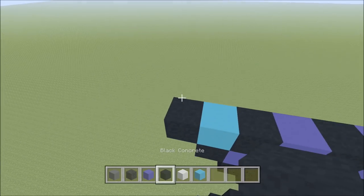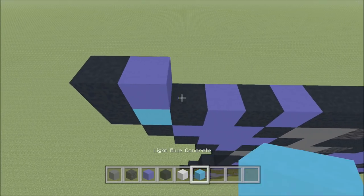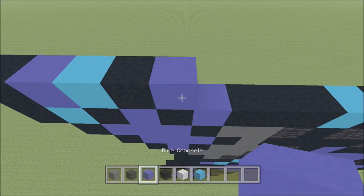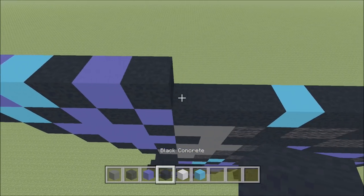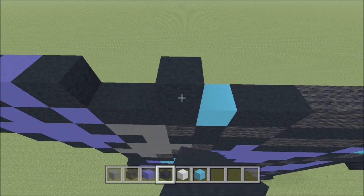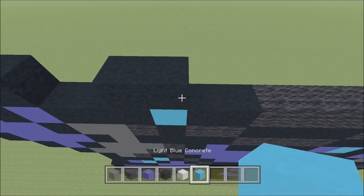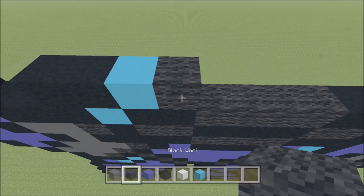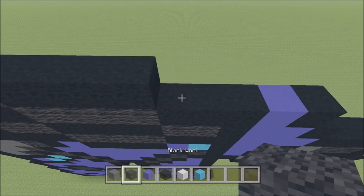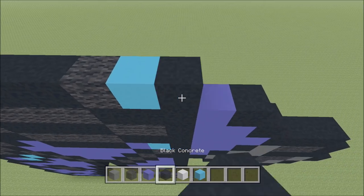Go ahead and build up above the black that you just placed with a black. To the right of it, add a blue, light blue, black, blue, black. Skip two spaces. Above this third block of black here, go ahead and build up with a black. And then to the right of it, add a black, followed by a light blue, wool, four black: 1, 2, 3, 4, a wool, light blue, and then three black: 1, 2, and 3.